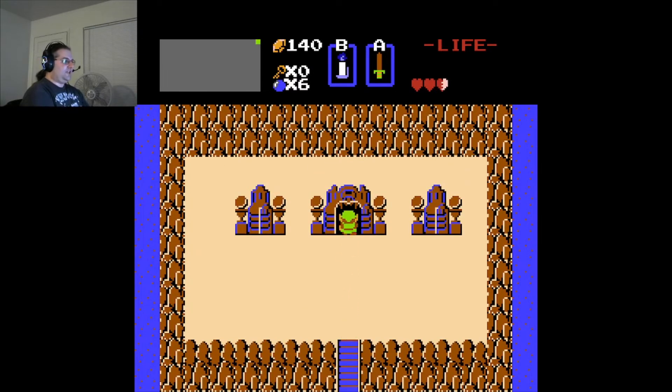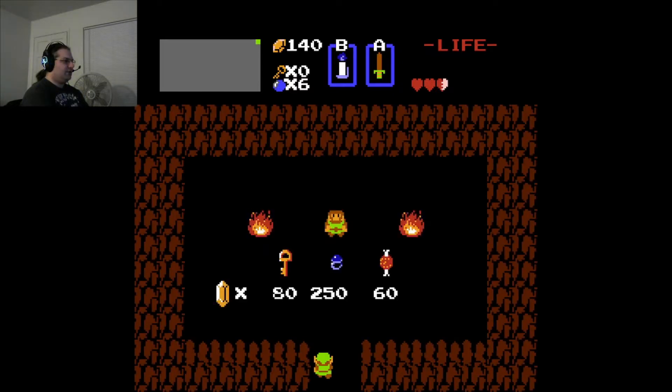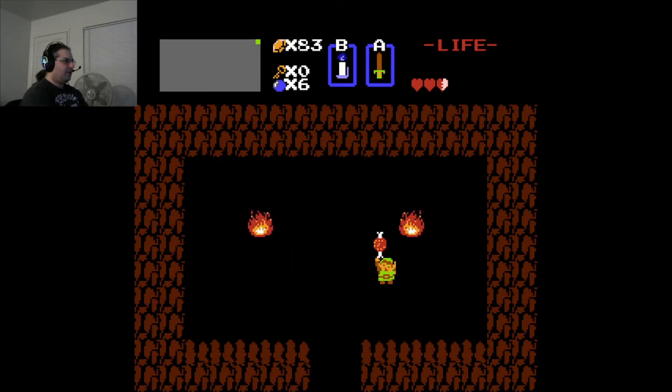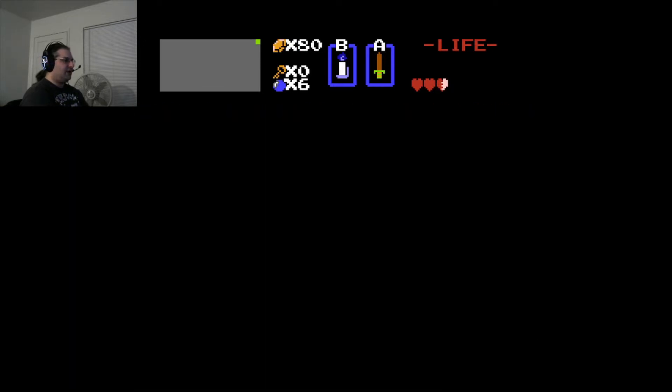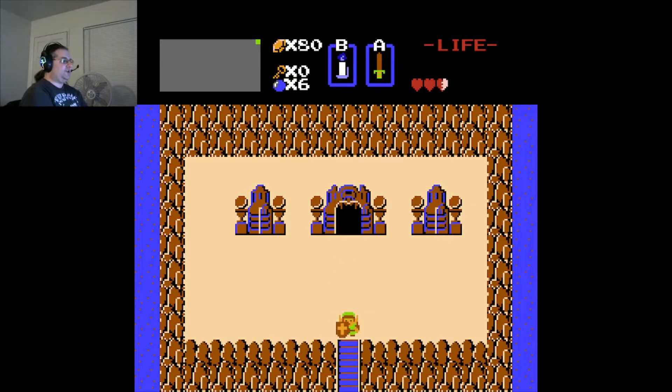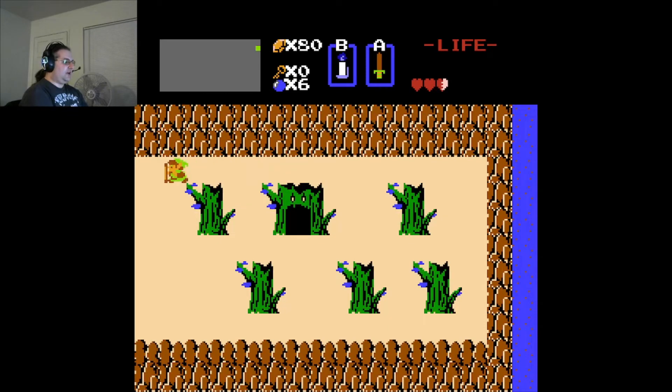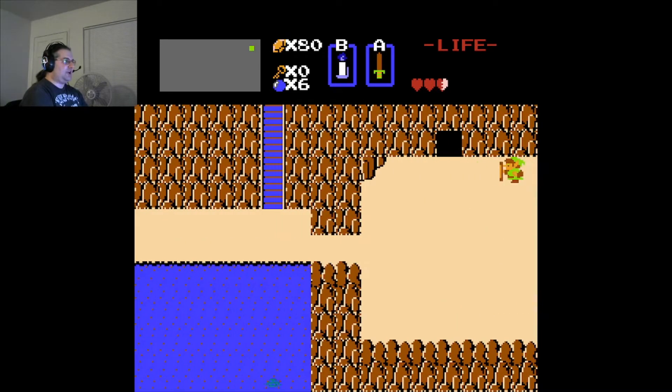Let's take those rupees and go right up here. This is really expensive. I'm going to buy the food. Now I could still buy a key here, but I'm not going to do that. Like I said earlier, I don't think it's worth it — I don't think we need them, especially not in the first level.